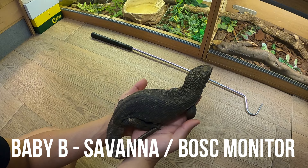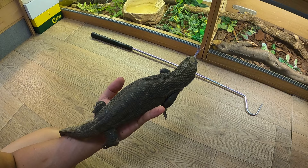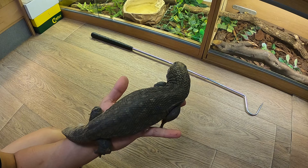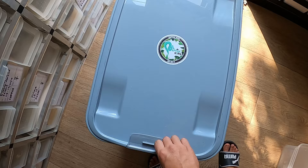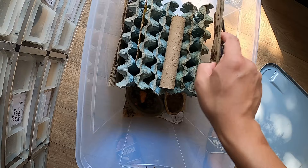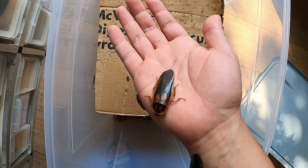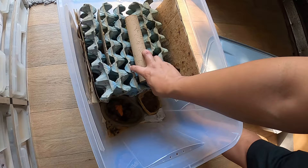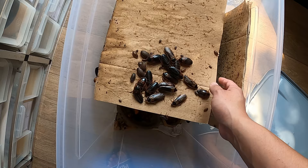Boss monitor — also known as the savannah monitor. They grow to about three to four feet. They look like little dinosaurs. His name is Baby Bee by the way. I also breed cockroaches to feed them. A lot of people won't like that, but these are male cockroaches. The females have wings up but they don't fly. I breed them because lizards need them — they are a good source of protein.